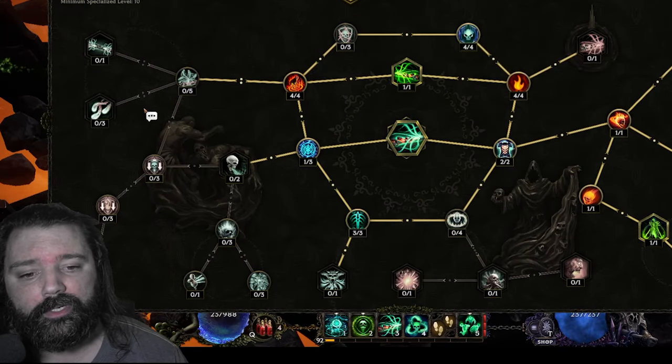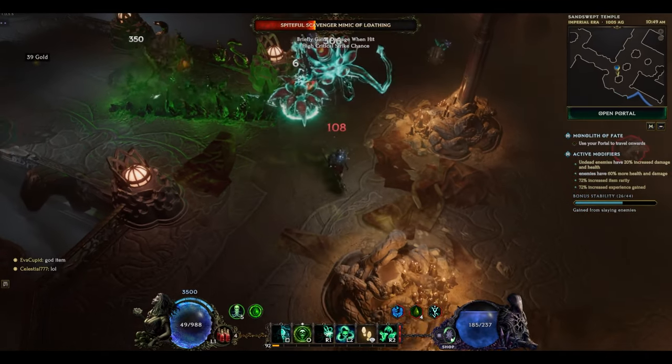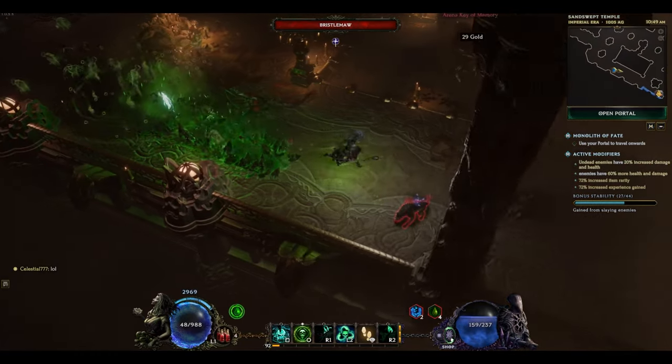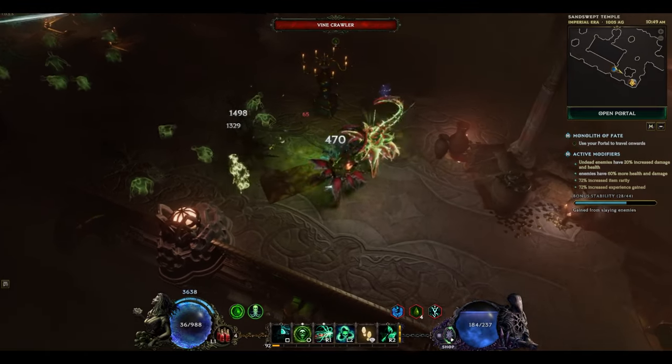You may also notice that we've eliminated the nodes involving Chaos Bolts. Chaos Bolts was a huge drain on our mana, and with the new setup of this build, we basically have no problems with mana whatsoever. That makes it easier to gear, gives it better output, and overall better survivability. There's really no negative to this setup.